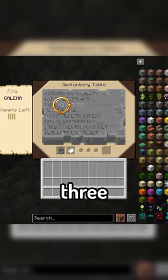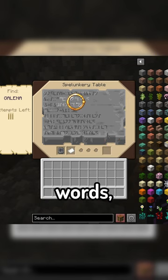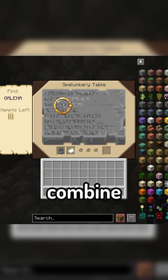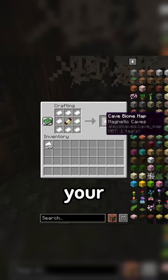The table will give you three words to find, each word getting five attempts. If you successfully find all of the words, the tablet and paper will combine into a cave codex, which can be used to craft a cave map to help you begin your journey.